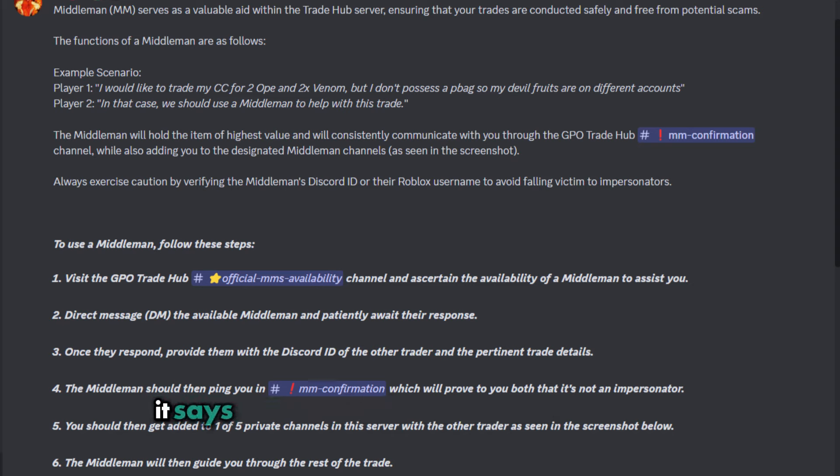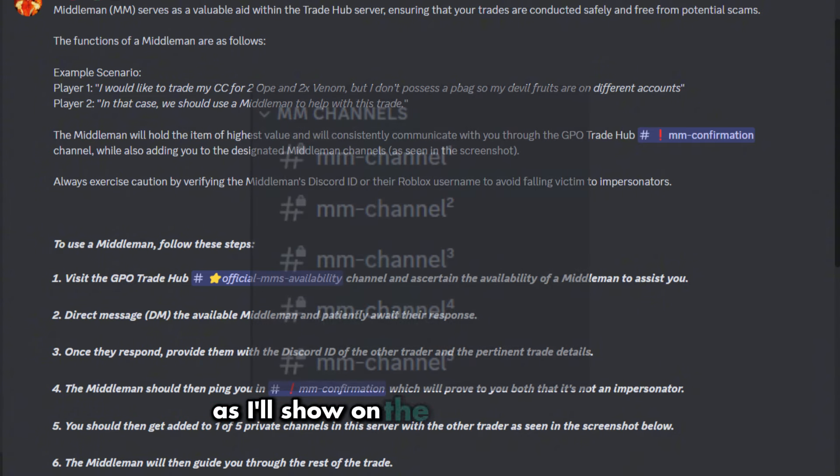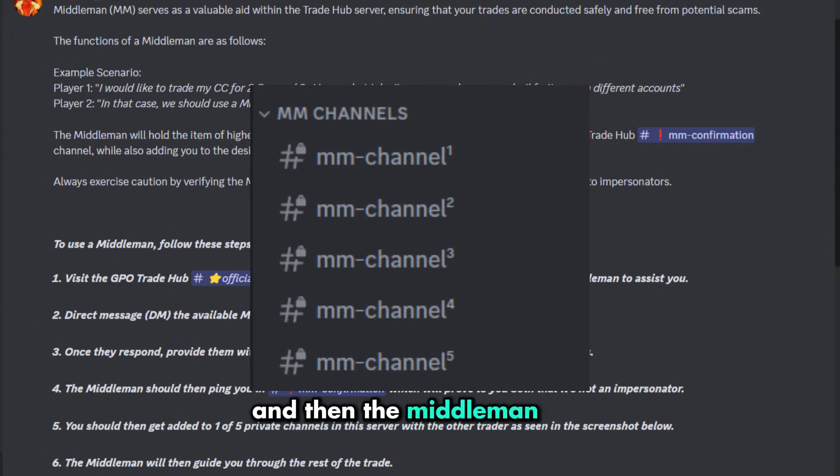If we look at the guide here, it says to use a middleman follow these steps: visit the trade hub official middleman availability channel, text one of the people that's available in there, send them a DM, and once both parties agree on the trade, send them the ID or username of the other person you're trading with. The middleman should then bring you into a middleman confirmation. After that you will be added to one of five channels in the official server, and the middleman will guide you through the rest of the trade.